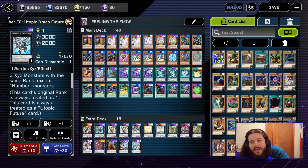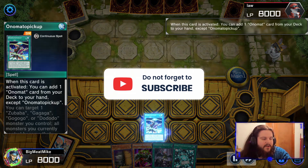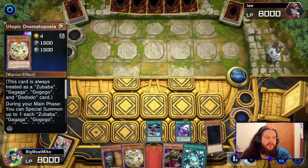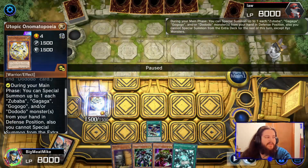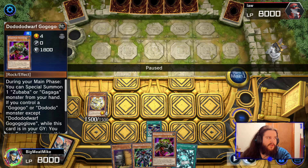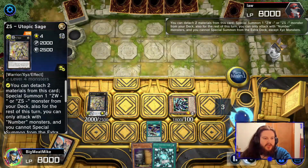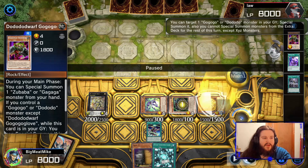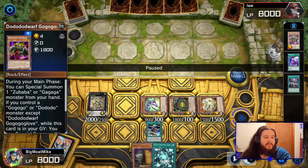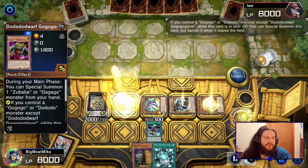So we're going to go into some matches, we'll see how the deck performs, and then we will go to the recap. Hello, we're here with game number one against Law. This game I wanted to show first because it shows how the combo works. So we open Onomatopoeia. Pretty much what you want in your opening hand is Utopic Onomatopoeia, Zabababa, and Dododo. When you get all three of these in your hand, you can do full combo. You have to make sure you use these two cards because Zababa can bring back Onomatopoeia from the graveyard, and if Onomatopoeia is on the field, you can use Dododo's secondary effect to special summon it from the graveyard.